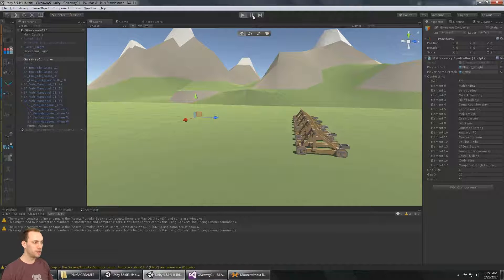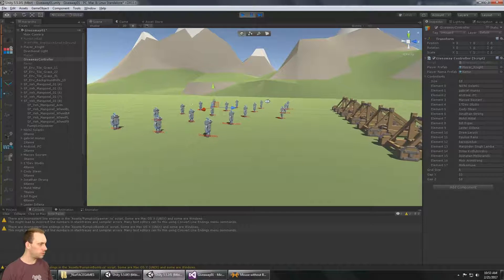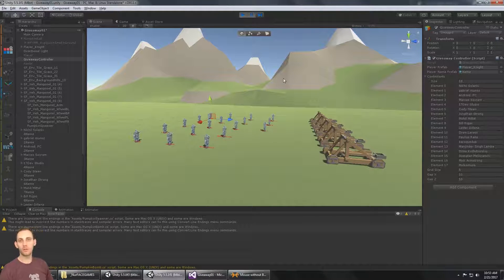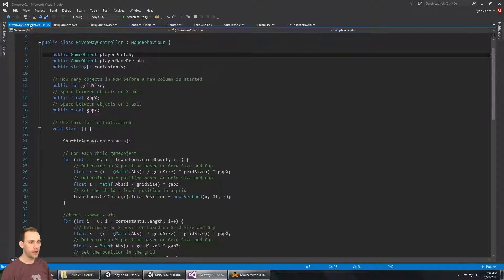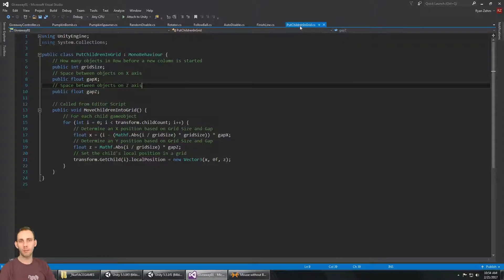When we start the game it's going to spawn a bunch of knights — that's everybody who entered into the giveaway. Then catapults are going to start spawning, throwing pumpkins at you, and the last man standing wins. There's been a couple of new scripts added on the game controller — we now have the grid size gap X and gap Z, and a function to put the children into a grid. There's actually a separate tutorial on my channel with a link below.